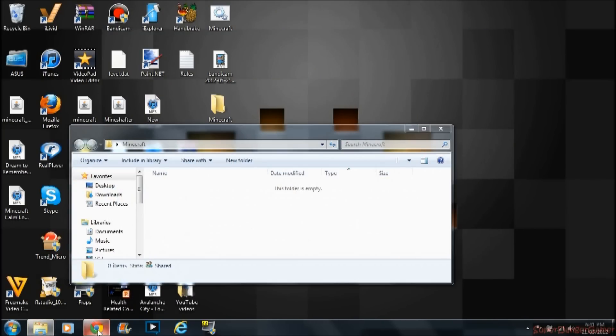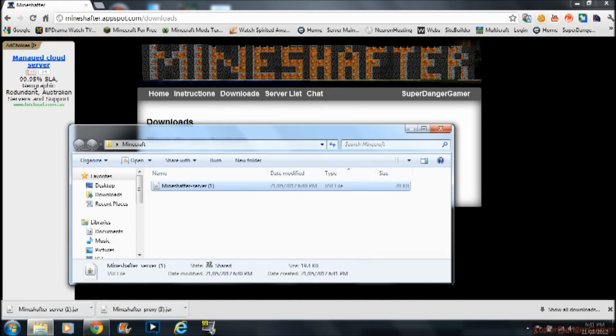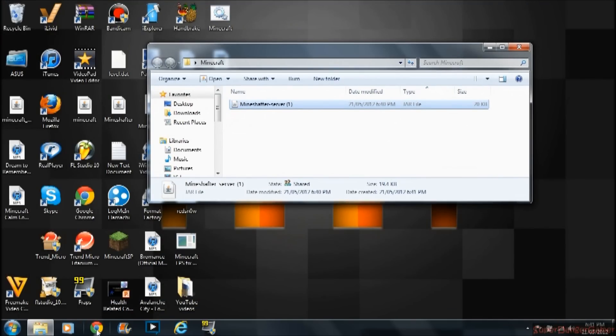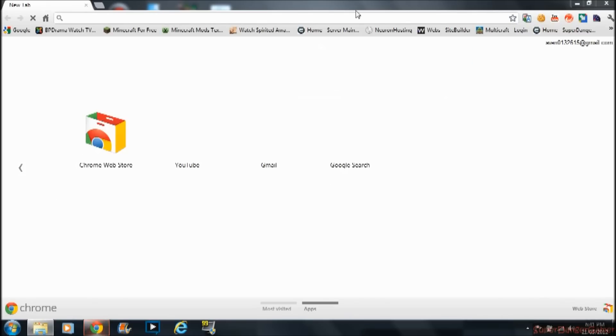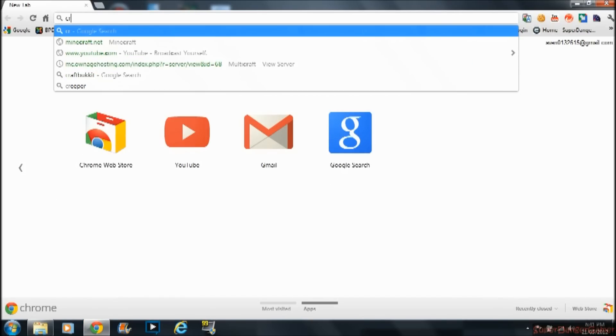So you need to drag that in. If you don't have Google Chrome, Google Chrome is good for downloading. Anyways, then you need to download CraftBukkit, which I will provide in the description.